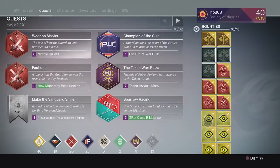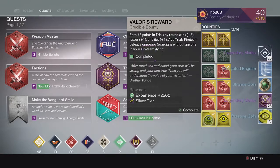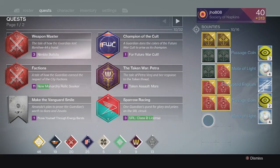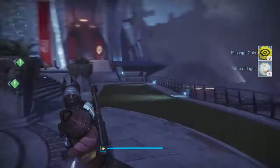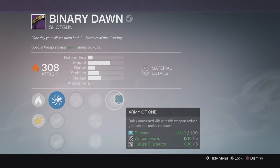For the bounties on my Titan, we ended up getting some more passage coins, motes of light, and legendary marks. From the silver tier we ended up getting unlucky once again — no exotic there. And from the gold tier we got nothing because it was sent to my postmaster — my inventory was full — and it ended up being the Trials shotgun, Binary Dawn, at 308.